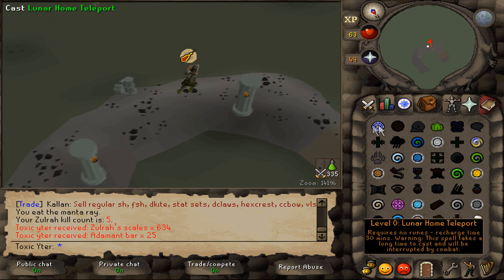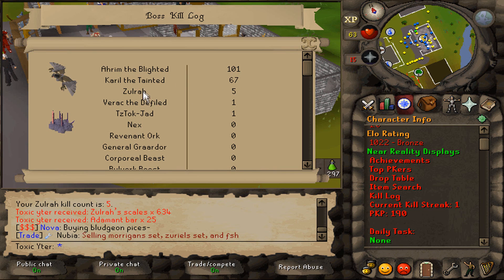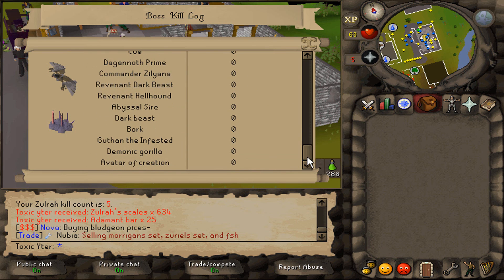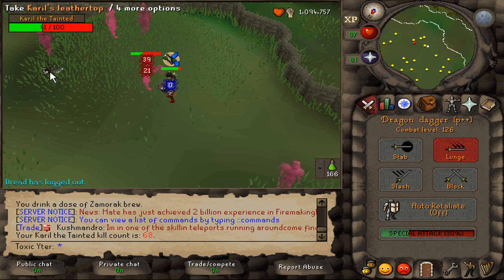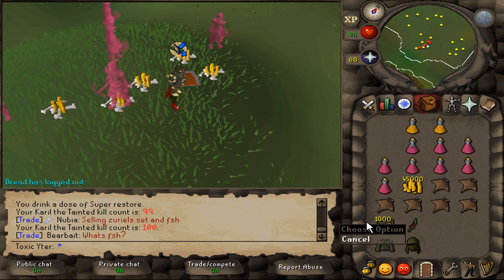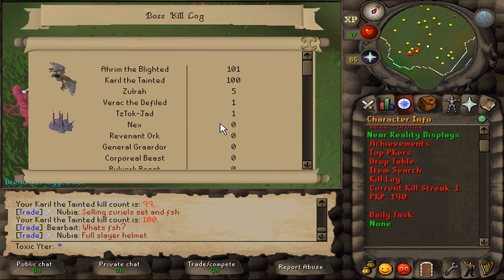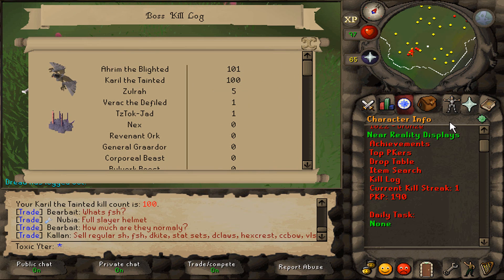I'm looking at my kill log and this bothers me - I have 100 Aram kills but only 67 Karol kills. I want to get this to 100 as well. It's in order of how many you've killed, so we're gonna get a bunch of these up here. Let's go start at Carol. First kill here, I just got a K-Top. Our 100th Carol kill and we got nothing, but in the last 40 kills or so we got two bolt racks drops, a top, and a coif. Do I do 100 Daroks just for fun? I have to get to 101 - that bothers me.